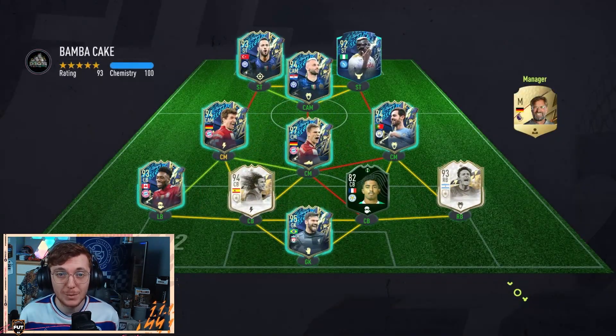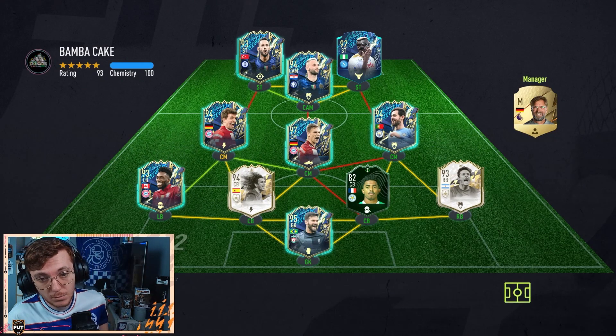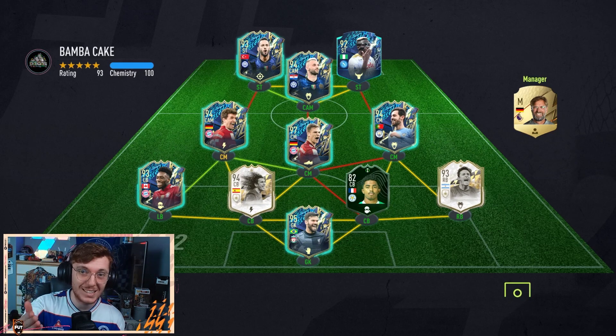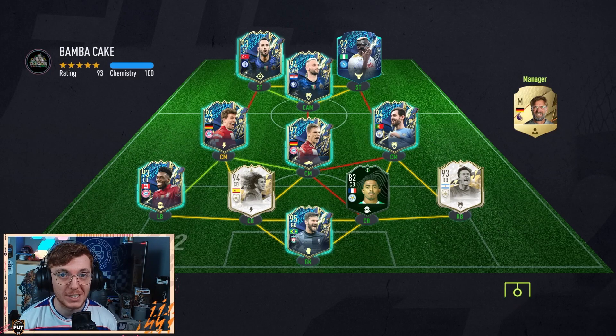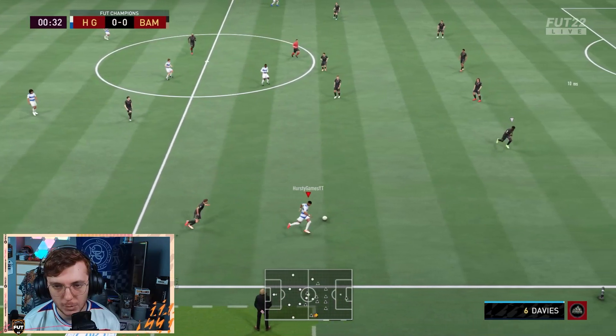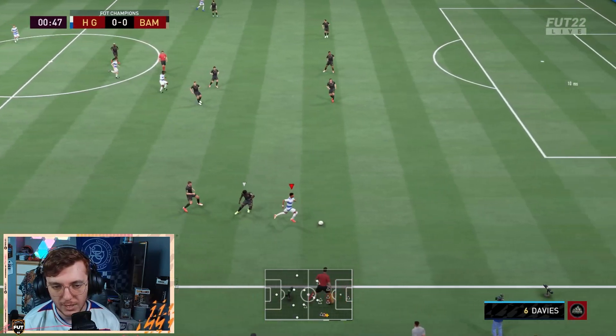Game number one for foot champs, also using the Saint Just card. It's a pretty decent team — there's some upgradeable players in there. Fofana sticking out like a bit of a sore thumb, but hopefully Saint Just can make the most of that since that's the center back he's going up against as my left striker. Let's get the ball straight to him — the ball roll takes it past Davies. Lovely.